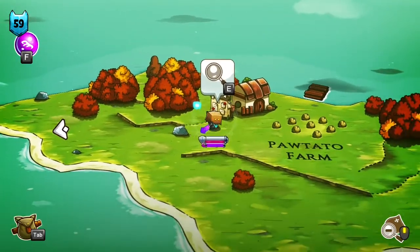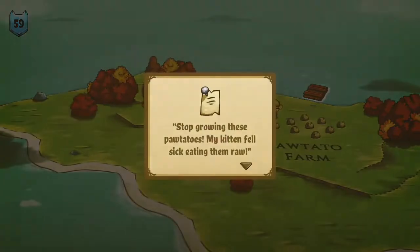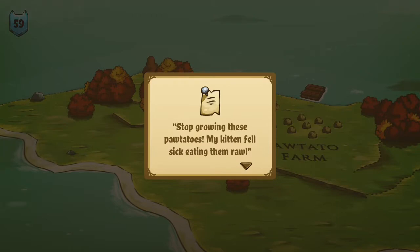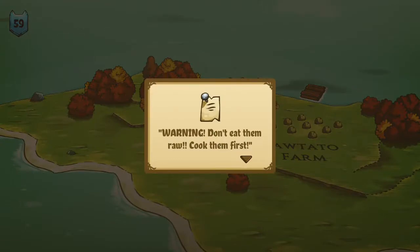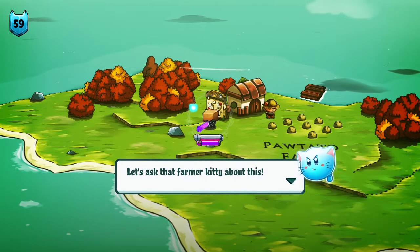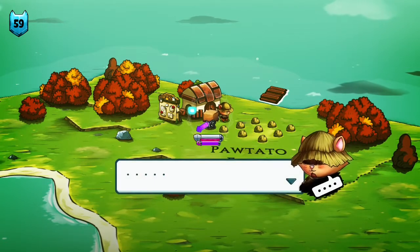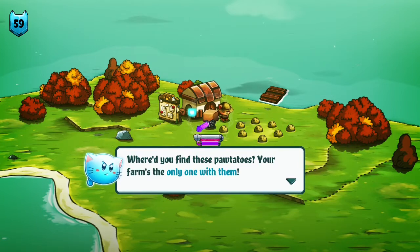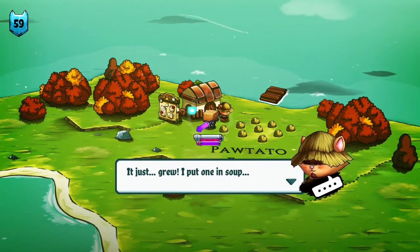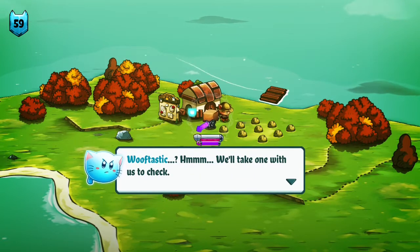Potatoes. Boil, mash, and put them in a stew. The Potato Mystery. 'Stop growing these potatoes — my kitten fell sick eating them raw.' Warning: don't eat them raw, cook them first. Let's ask that farmer kitty about this. 'Peasant, what's with the complaints on the board?' 'What complaints? I mean, meow. Where'd you find those potatoes? Your farm's the only one with them.' 'It just grew. I put one in soup and it tasted woof-tastic, so I wanted to share it.' 'Woof-tastic?' We'll take one with us to check.